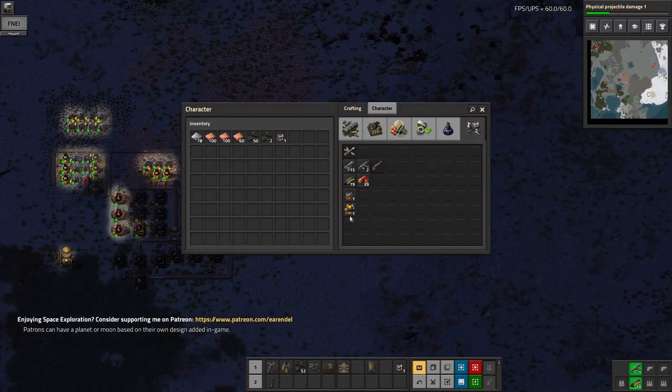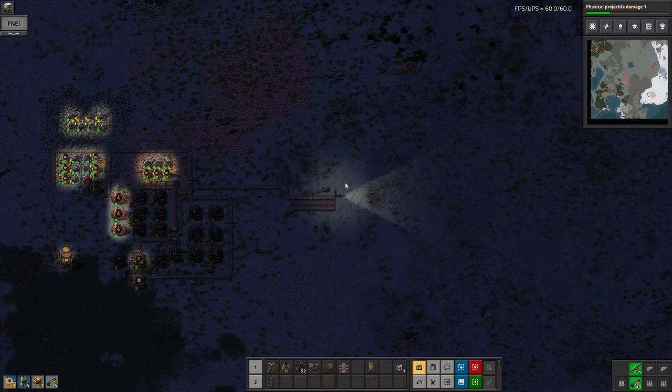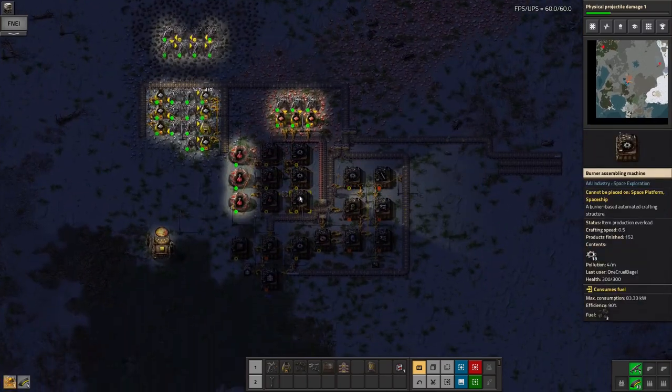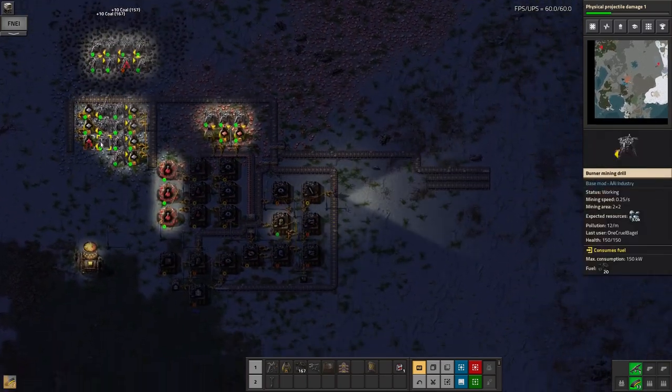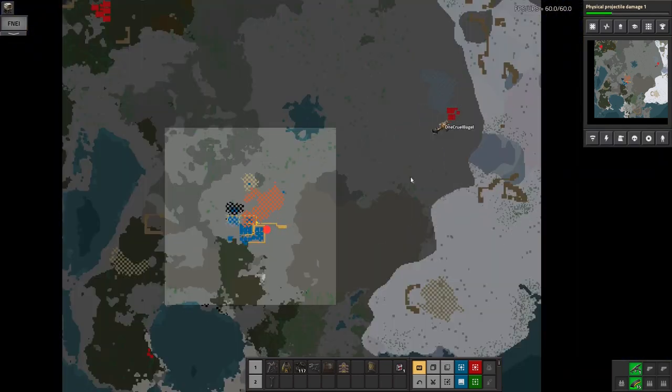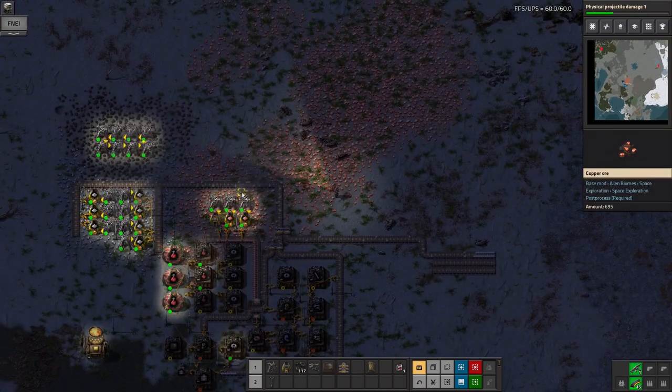I've got the basic machine set up. I've got a belt pulling the iron away from the furnaces. Although I am still using burner everything and hand inserting all of the coal and some of the other things as well. I also went off to attack those biters as you might remember and that didn't go so well.